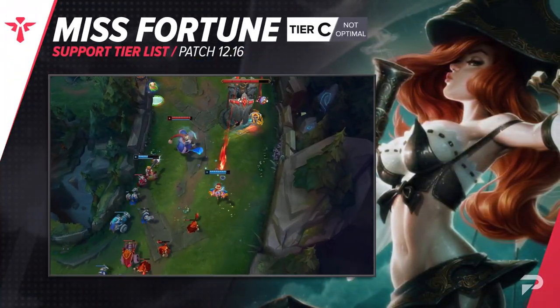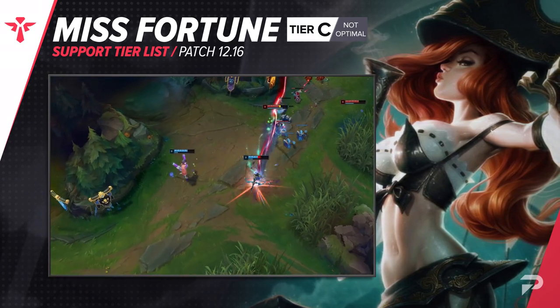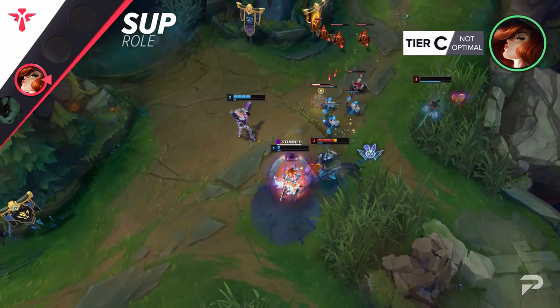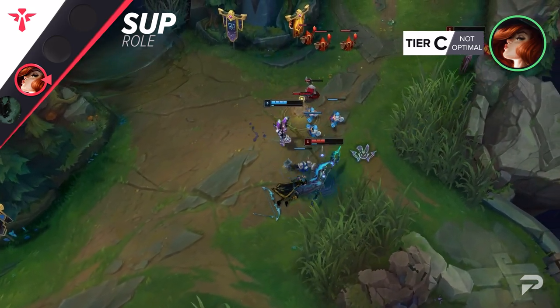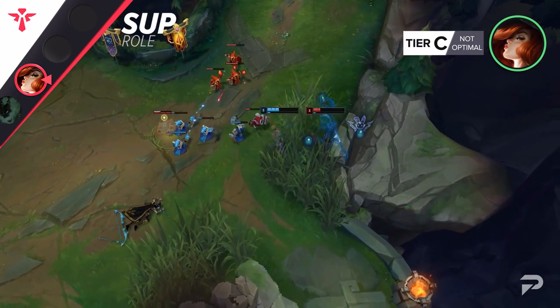Miss Fortune gets promoted up to the C tier as a support. There's no denying that MF has really mean lane bullying skills, but the issue of her falling off becomes apparent really fast. Pretty much as soon as you get out of the laning phase, she's next to useless. Real mage supports like Zyra, Vel'Koz, and Xerath bully lane just as hard, but scale way better since their damage doesn't fall off, and those picks all bring extra utility to the table.